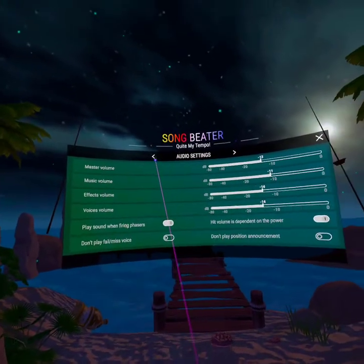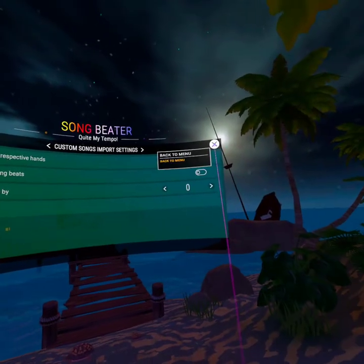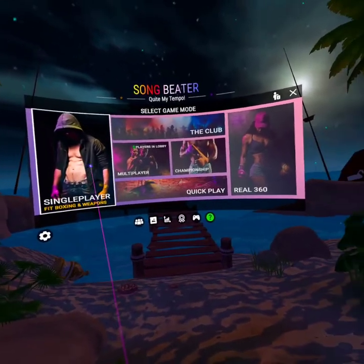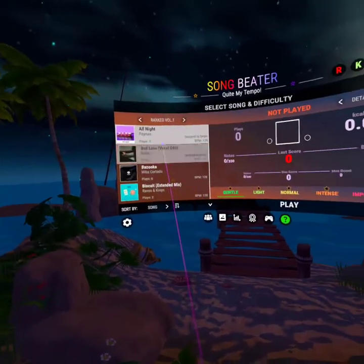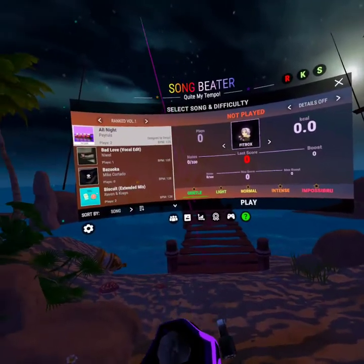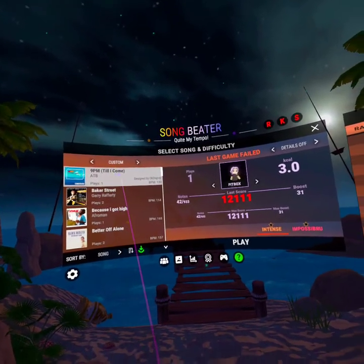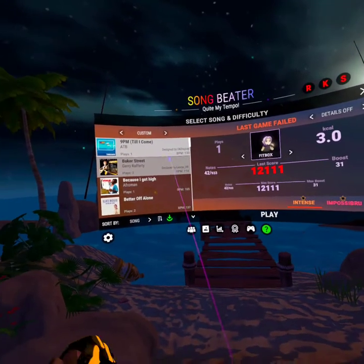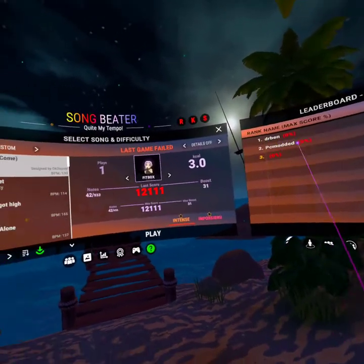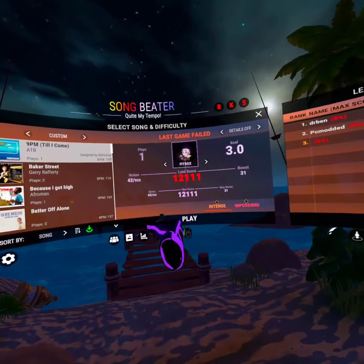I mostly play the single player mode, but there's a ton of settings — you can change the graphics, the audio, party manager, custom songs. The biggest selling point for this game is the custom songs. Being able to download and play your own songs is pretty good. To do that you need to download them from bsaber.com — basically it uses Beat Saber custom songs and converts them into a song for this game.